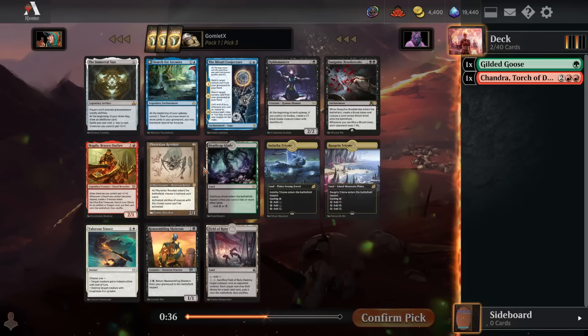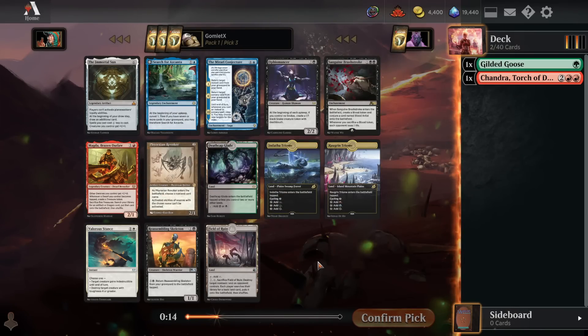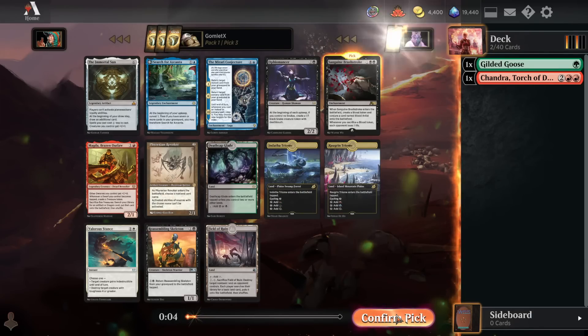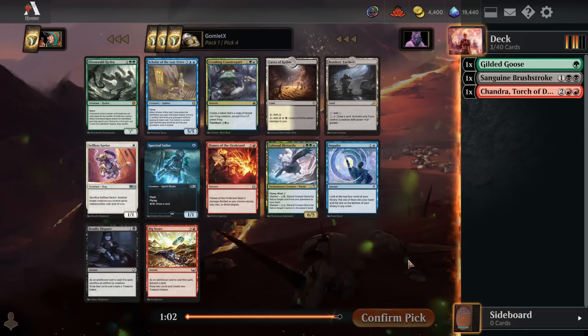I could take one of these Triomes, speculating towards a very multicolored deck, but none of these contain both red and green. It's just a pretty awkward pack for us after these first two picks. Not really in love with any of these cards. Search for Escond is fine in control. My favorite card might just be Brushstroke, Magda, the Triomes. Very unsure what we do out of this pack. I guess I'll just take a Brushstroke here, just in case we're getting cut off red or green from this direction, and we start pushing into a black strategy.